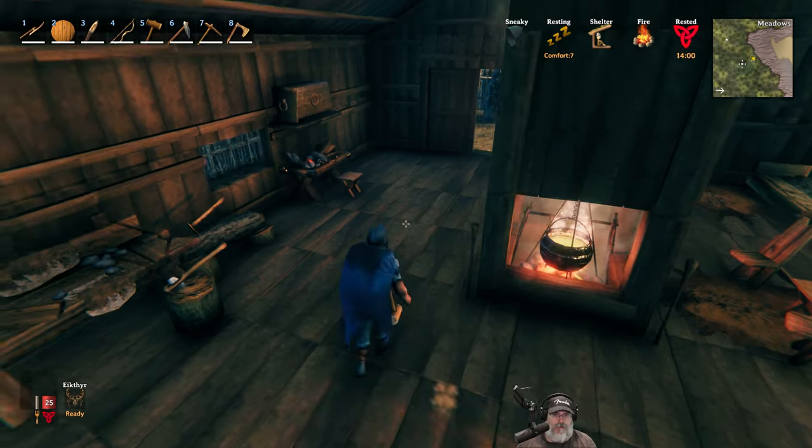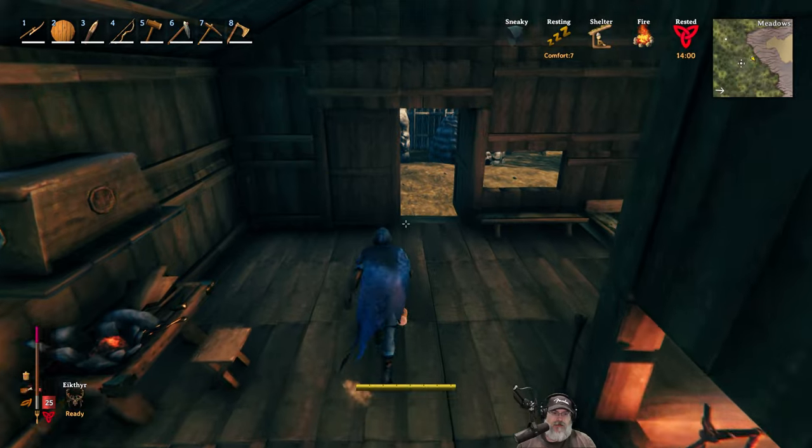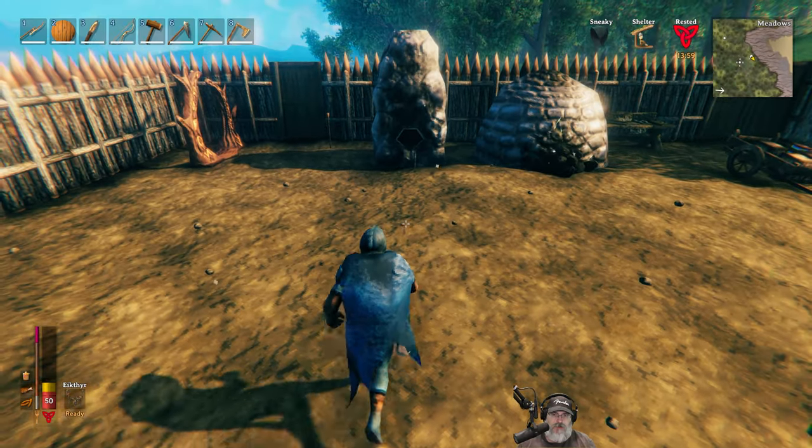We've got our cultivator, we got some upgrades done which we needed to do, and we're in pretty darn good shape at the moment. Let's eat — we need those foods. Let's have a sausage, a cooked meat, and a queen's jam. Look how high that brings our saturation bar. Very nice.